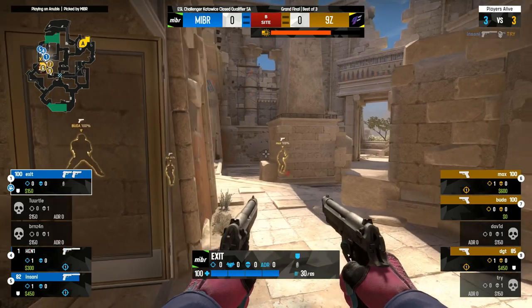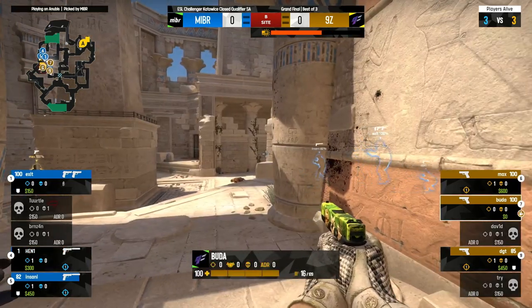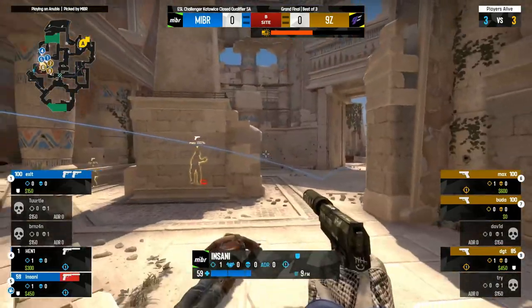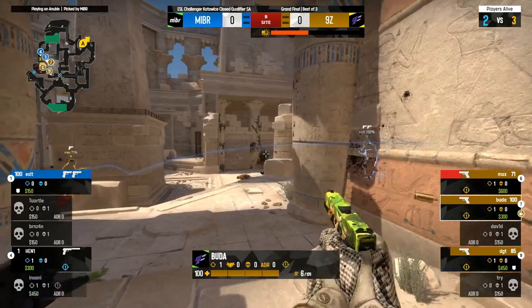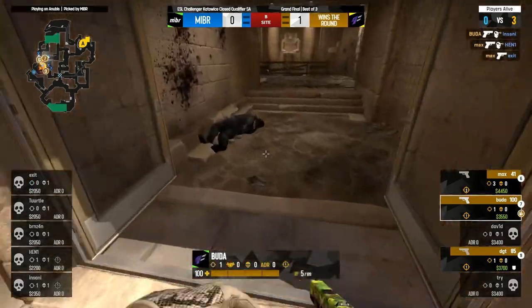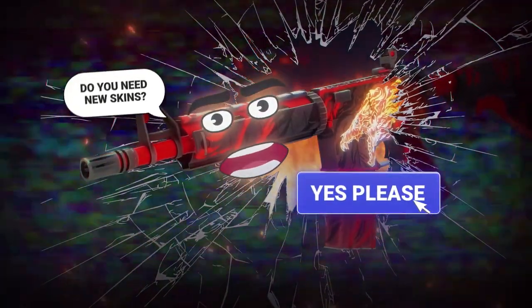Yeah, they've got to go fast, they've got to get something in here. Try does fall but Henny's down to one HP. Buddha around the corner, Max around the obelisk. Insani takes the peek, spotted and tagged down. Contact by Buddha and finished off. Max takes care of Henny, finally puts him down, and he'll swing onto EXL.